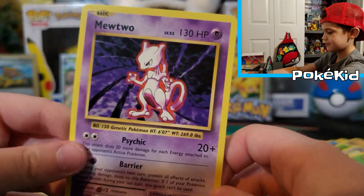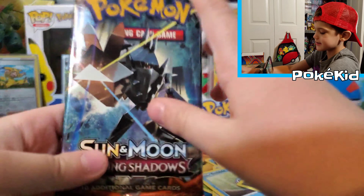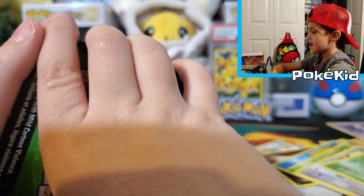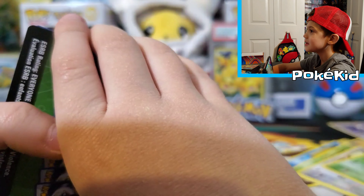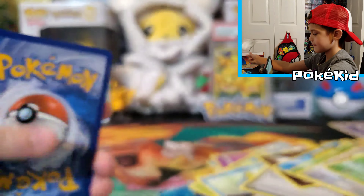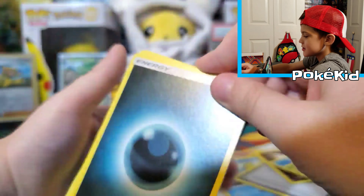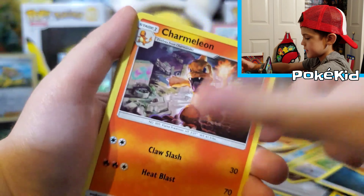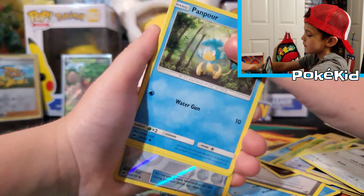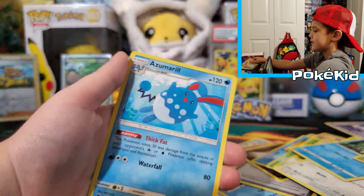It's a Mewtwo — pack magic! And now we're going to do the Burning Shadows pack. It could be an error pack. It's all green. And here's a code for you guys. Dark Energy, Rhydon, Charmeleon, Buffalant, Charmander, Porygon, Pansage — did you see that? Reverse Holo Shuckle, and a regular rare Azumarill.